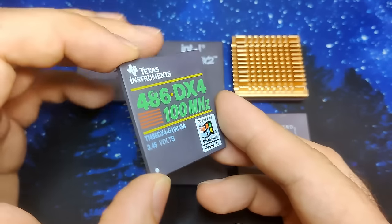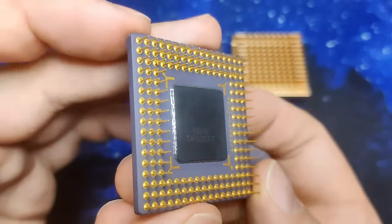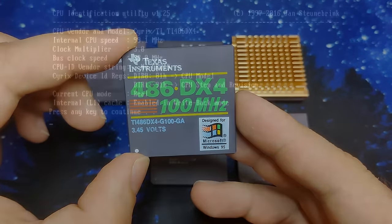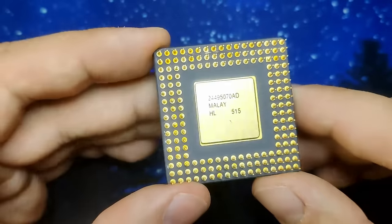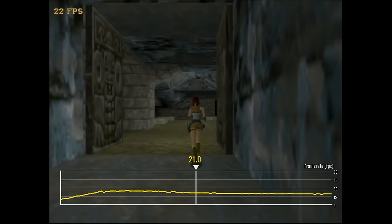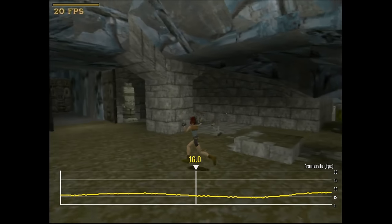Hopefully the first CPU clocked at 100MHz will change that. This Texas Instruments DX4-100 is another CPU we haven't seen in my videos before. Although the 3DFX animation is a lot better, it is still not perfect. My Cyrix CPU is not working, but the Texas Instruments chip is technically identical to the Cyrix CPU. Note that this CPU has only 8KB of level 1 cache, while an Intel DX4-100 has 16KB. In the demo benchmark, we went from 7 to 14 and now to around 20 frames per second — almost perfect scaling of performance with CPU frequency.